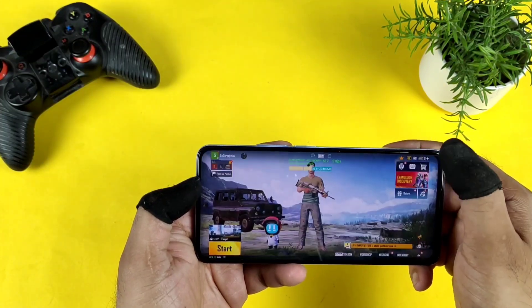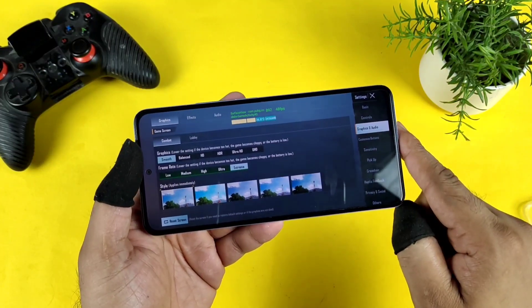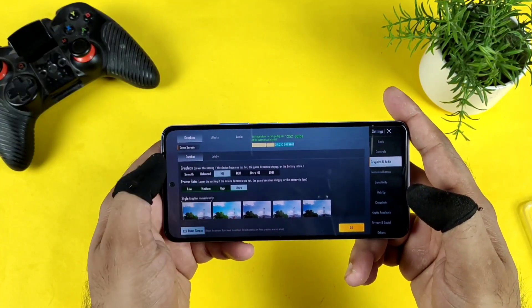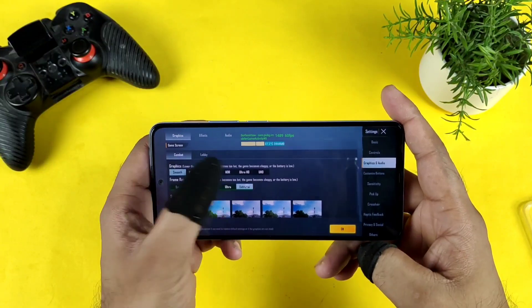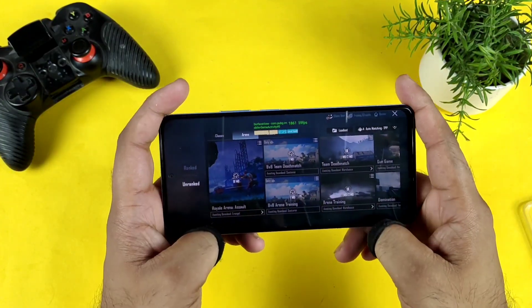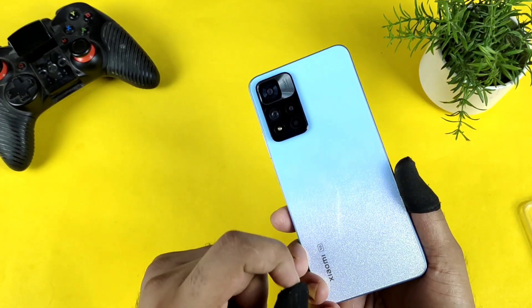Let's go to the settings option first and show you the quick settings. Right now as you can see, there is no 90 fps. Moving to Balanced — we are getting Balanced and Ultra. We have HD and Ultra, HDR and Ultra. Ultra HD is not supported at this moment. So if you want to play 60 fps, Smooth and Extreme is the only setting available right now on this device — the Xiaomi 11i with the Dimensity 920 processor.